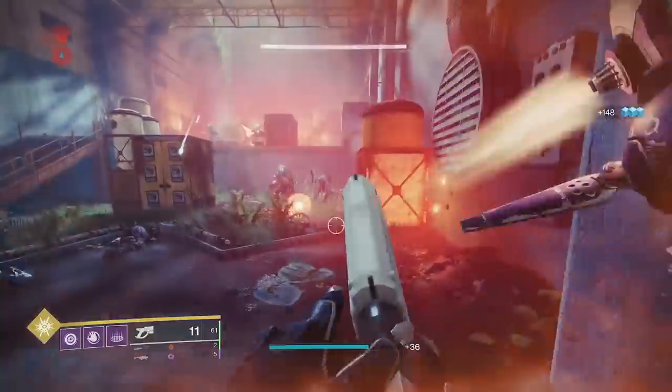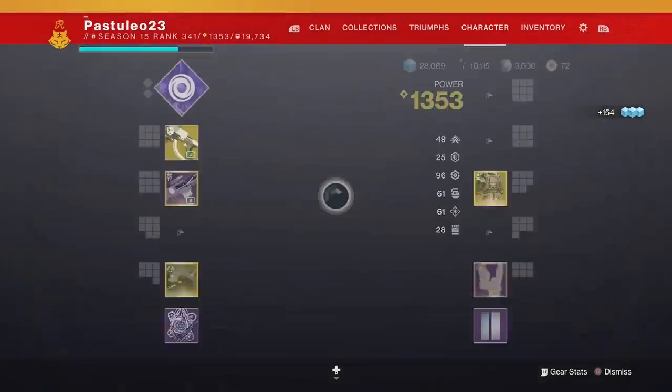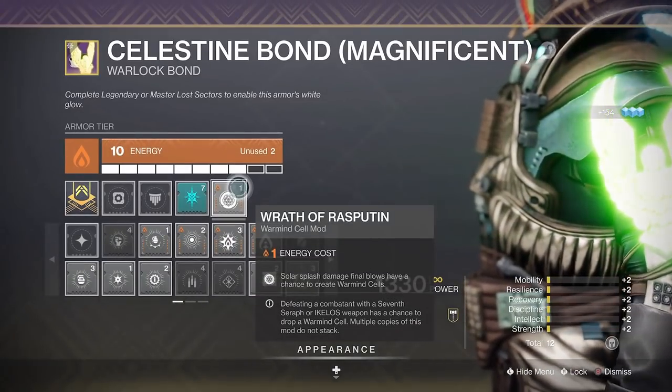Hey guys, you're here for Warmind Cells and Elemental Wells on Izumi RR4. This is one of the rarer occasions to make Warmind Cells. The Wrath of Rasputin mod allows you to make cells with solar explosive damage.